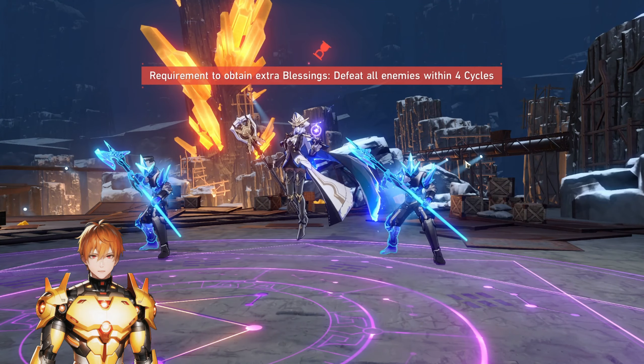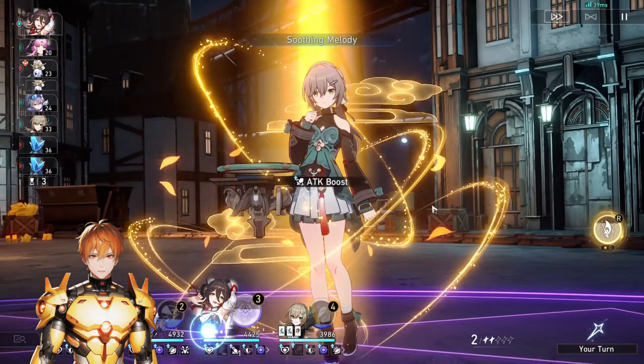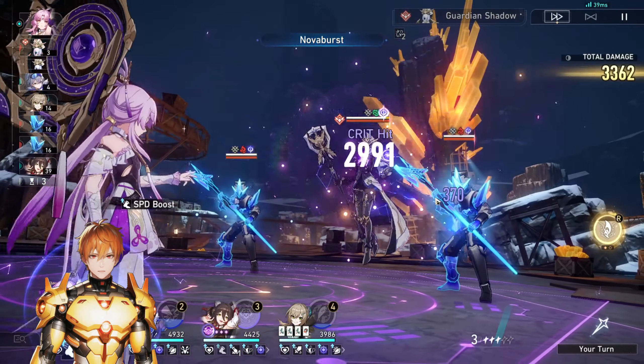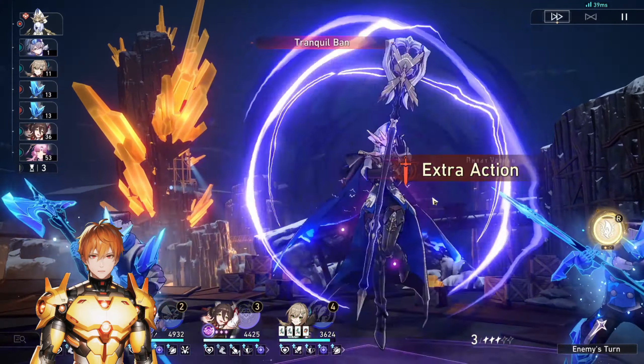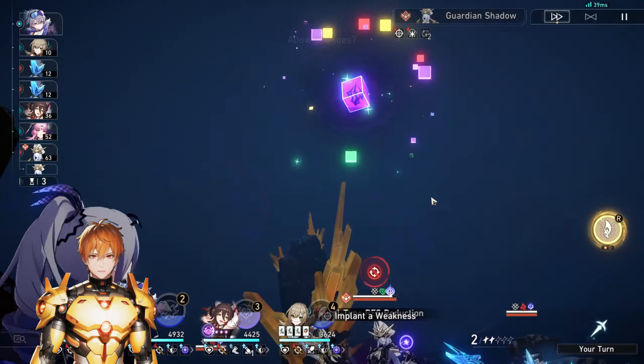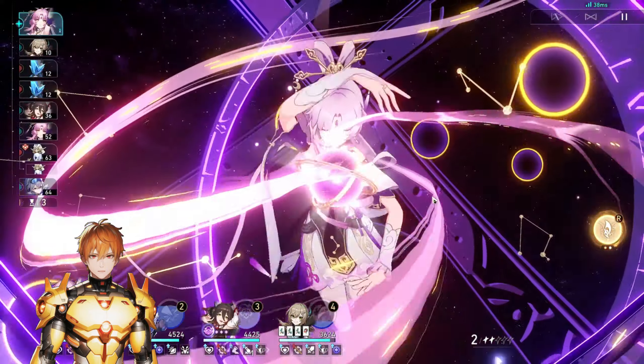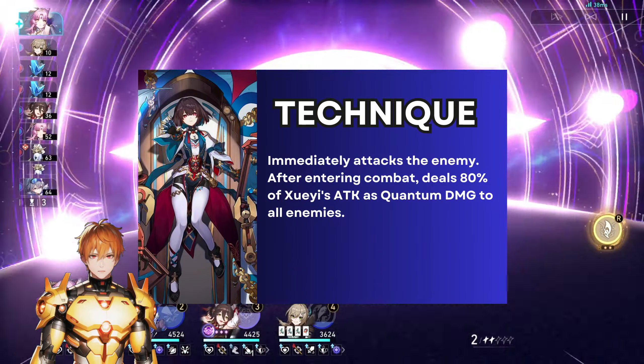At E0, this is a pretty good talent that will work exceptionally well against quantum weakness enemies. However, if the enemy is not quantum, this talent does get improved with eidolons. We'll go over eidolons a bit later. She is a four-star character so you will most likely obtain several of these eidolons.